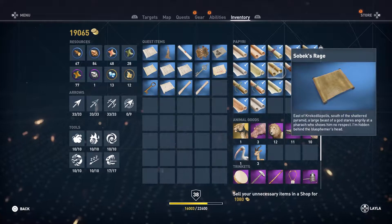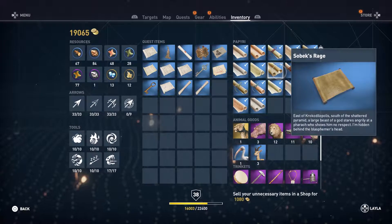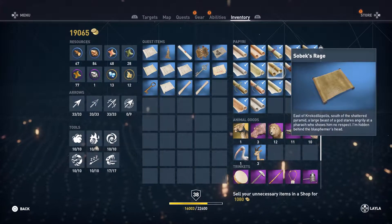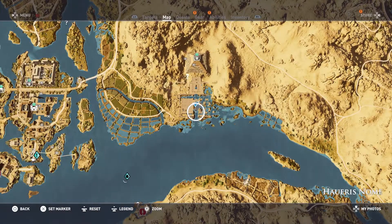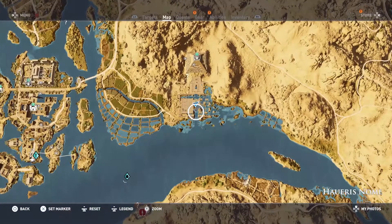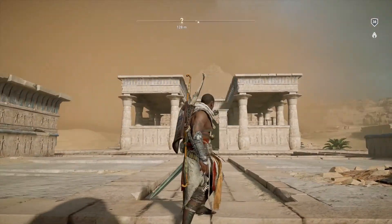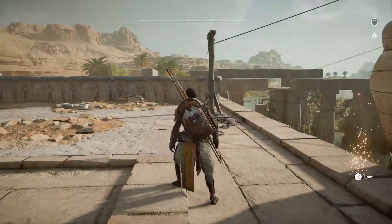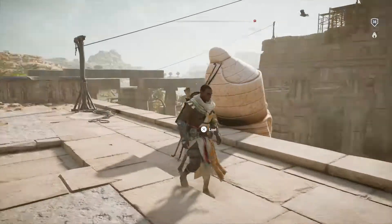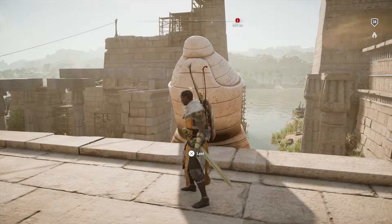Solebuck's rage is pretty simple. You go to the pyramid nearby Crocodilopolis — that's this one here — and you go south from there basically to the water. You will see two statues there. One is the statue of the pharaoh looking into the water, and the loot is behind his head. And that's basically it.